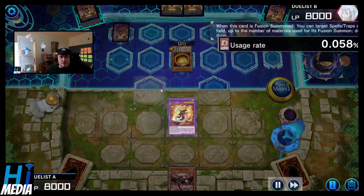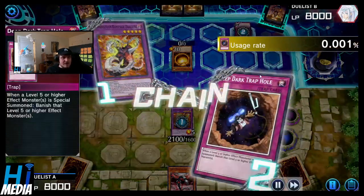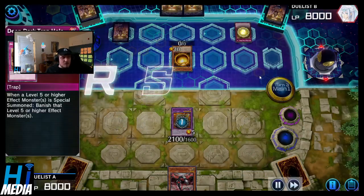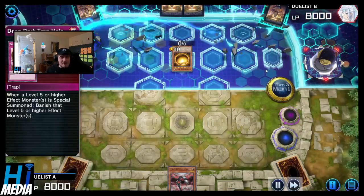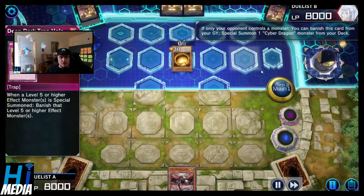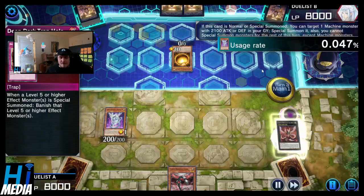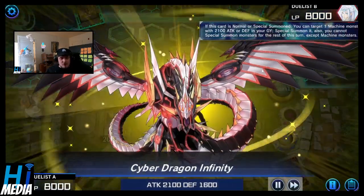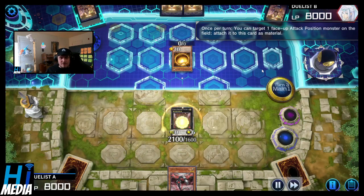Going into Khimeratech Rampage, presumably to pitch 2, and pop those two back row. Activating Deep Dark Trap Hold, banishing a level 5 effect or higher monster. Drowning Mirror Force was the secondary card that got sent. Activating the effect of Cyber Dragon Core, getting a monster on field along with a copy of Cyber Dragon Infinity.